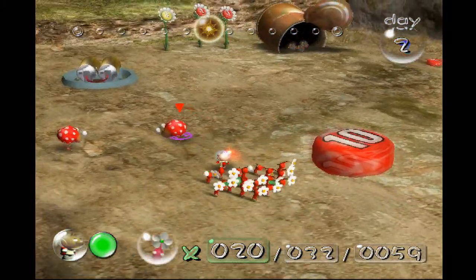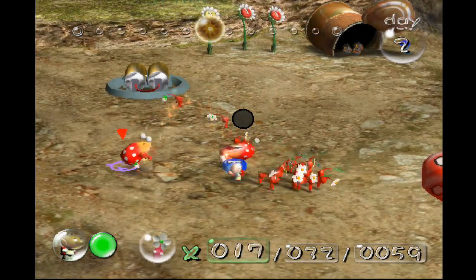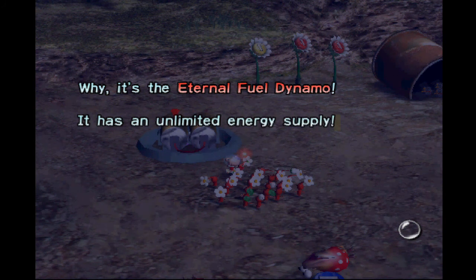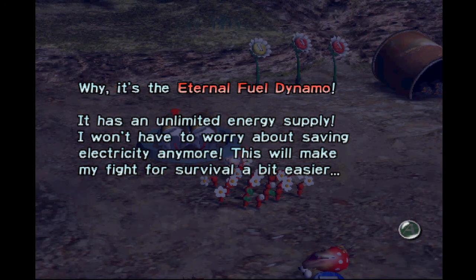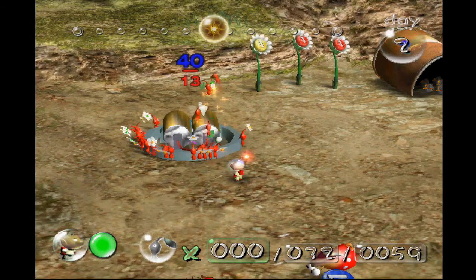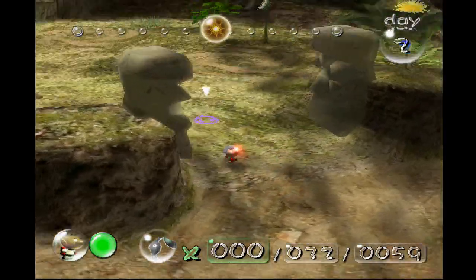Our main business is to get this spaceship part taken back to the onion as the first order of business. It's the Eternal Fuel Dynamo — it has an unlimited energy supply, so I won't have to worry about saving electricity anymore. It does require 40 Pikmin to carry, so it's going to have to go back to the landing site to get some more Pikmin.